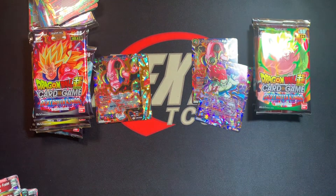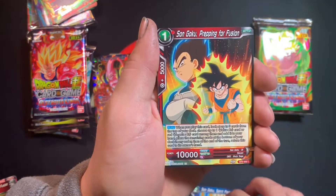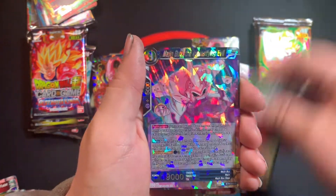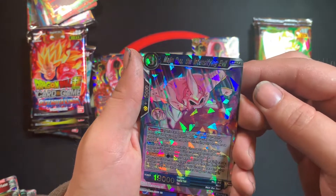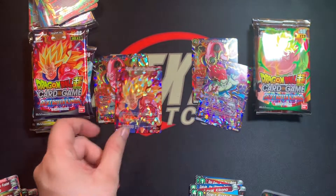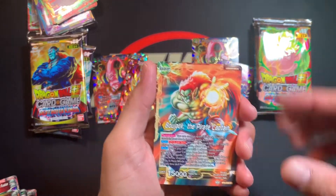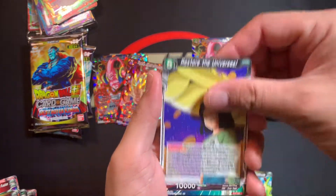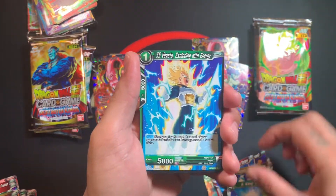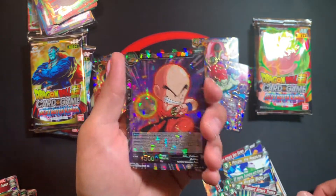I kind of want to make a Bojack deck — Bojack looks pretty cool, seems like he has some cool combos with a lot of hand destruction. We hit two special cards here: Majin Buu, the Intensifying Evil, and the Destruction Rare Vegeta, Agent of Destruction. I forgot these were in here. I don't think they're worth that much anymore — maybe three to five bucks. The only ones worth anything now are probably Bojack and Janimba. I thought Vegeta would be worth a little more.